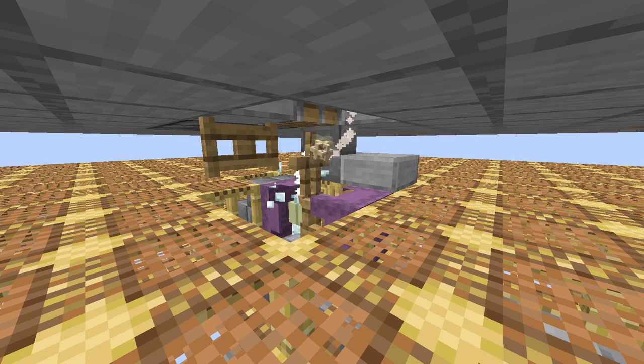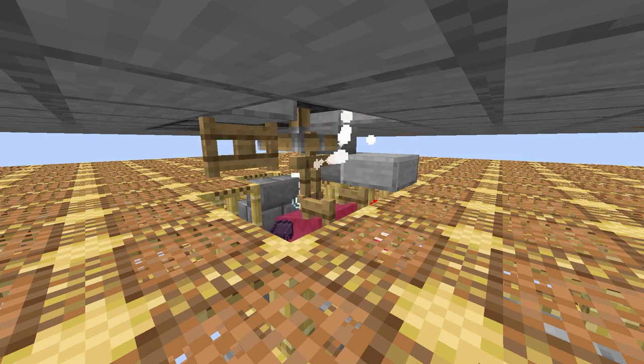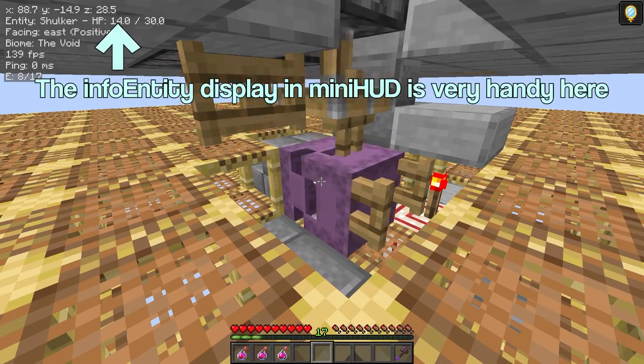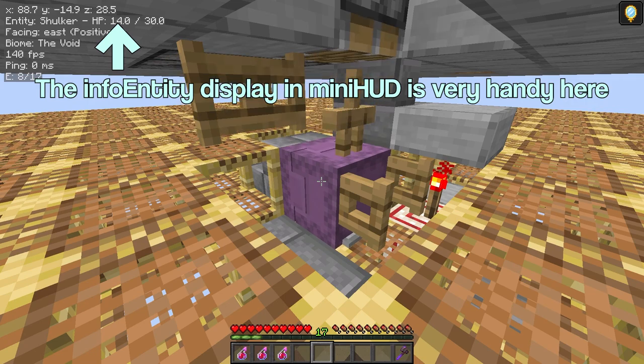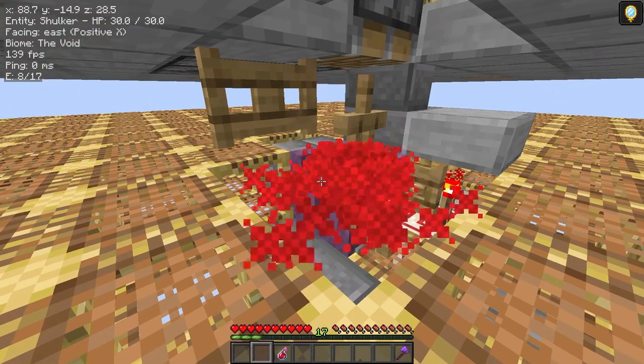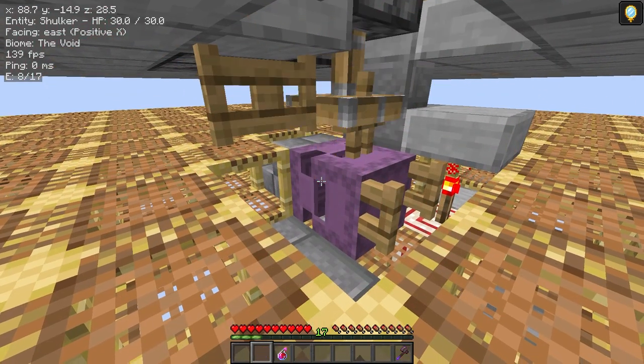The most common issue is a shulker not splitting and just dying. The main reason for this tends to be a damaged shulker being put in. Make sure the shulker is at full health with some splash potions of healing before starting the farm. Just bear in mind that each splash potion only heals a few points of health, so you may need to use several to heal the shulker.